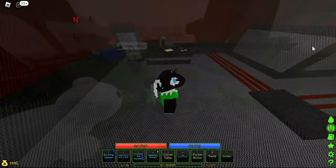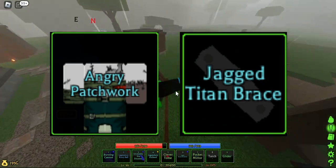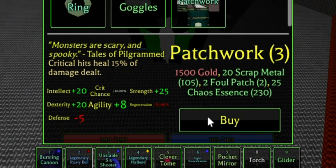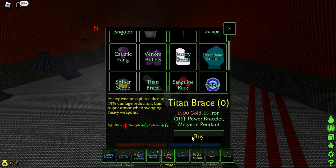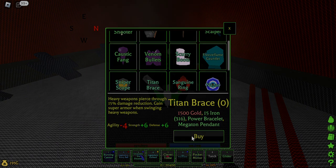Moving on with the build. We'll need Patchwork and Titan Brace. These are also in the observatory, sold by Billy. Patchwork requires 1500 gold, 20 scrap metal, 2 foul patch, and 25 chaos essence. While Titan Brace requires 1500 gold, 15 iron, a power bracelet, and a megaton pendant.